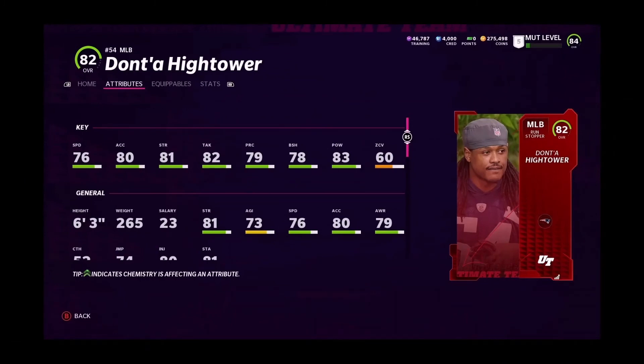Dont'a Hightower will be another player added to the Patriots. There are so many Patriots players already revealed — the Patriots theme team is going to be one of the most juiced theme teams in Madden this year. He comes in at 76 speed, 80 acceleration, 80 tackle, 78 block shed, 83 hit power, 60 zone. Still a good budget beast, especially for those running a Patriots theme team.